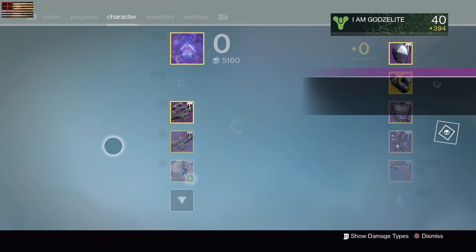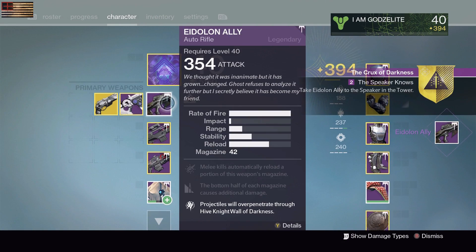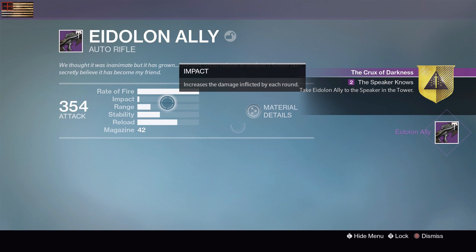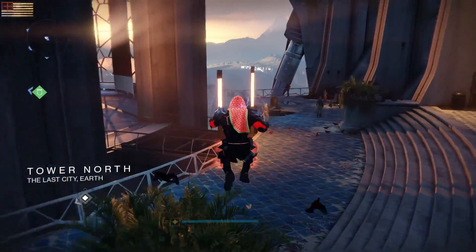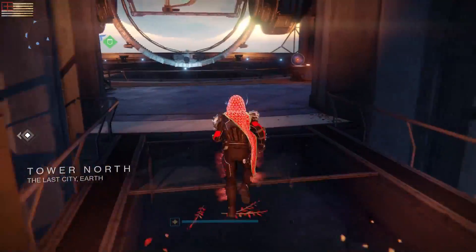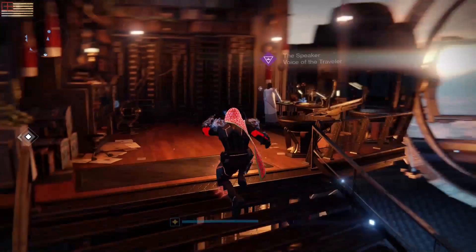Once you finish this up, you're going to click on it when it's full and it's going to turn it into the Eidolon Ally — the legendary version of the gun. Once you get this gun you basically have to fill up all the nodes and fill up that last perk on the gun to make it the Necrochasm.